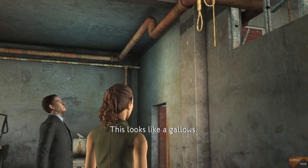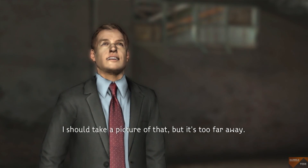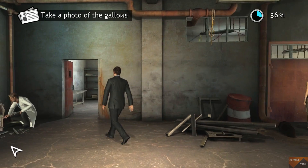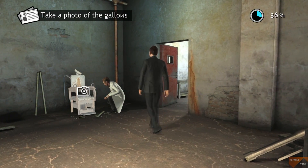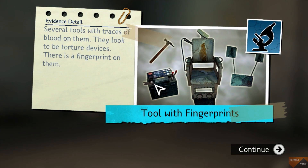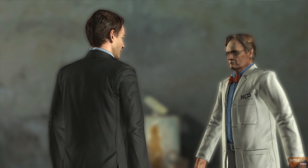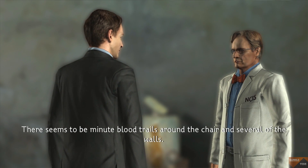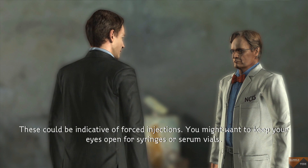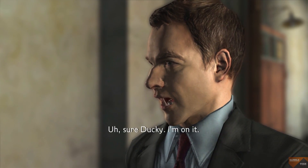This looks like a gallows. This is creepy. I should take a picture of that, but it's too far away. This looks like a torture chair. There seems to be minute blood trails around the chair and several of the walls. These could be indicative of forced injections — you might want to keep your eyes open for syringes or serum vials. Sure, Ducky. I'm on it.